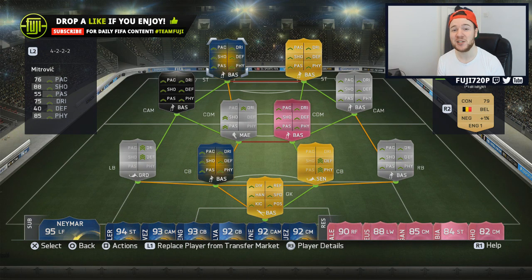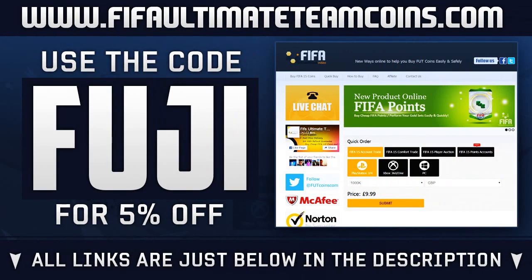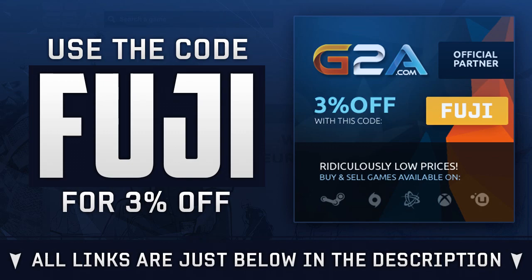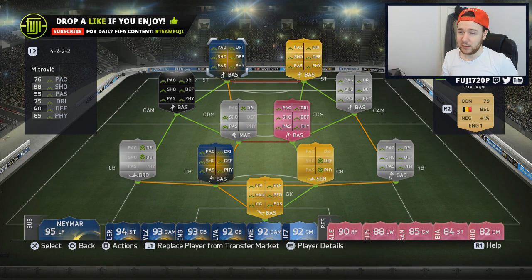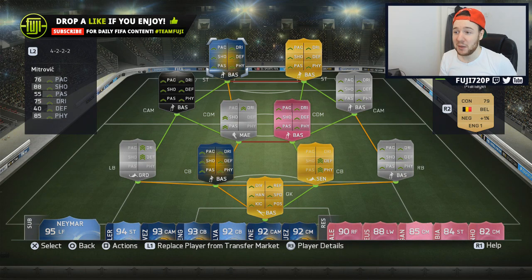If you enjoy these types of videos, please drop a like. If you're needing some really cheap Ultimate Team coins, fifaultimateteamcoins.com is your place — use my code 'Fuji' for 5% off. If you need game codes or anything game related, check out G2A. Links are down in the description. Are you ready to get into the side? Because we have the Serbian machine — or monster.